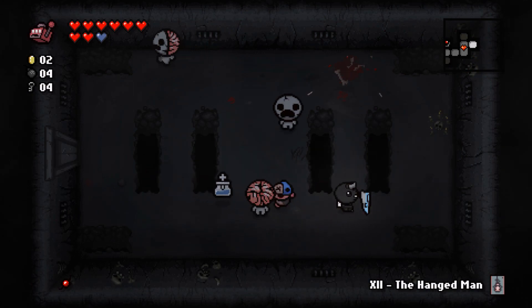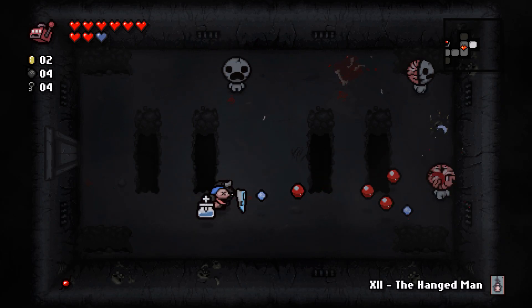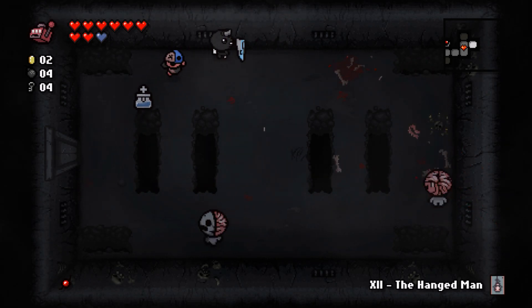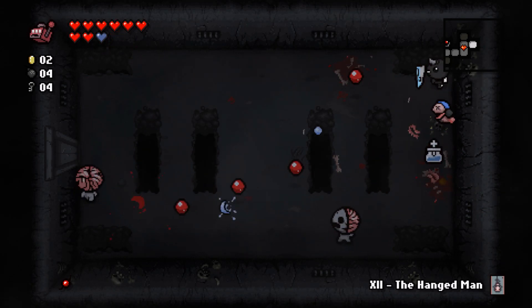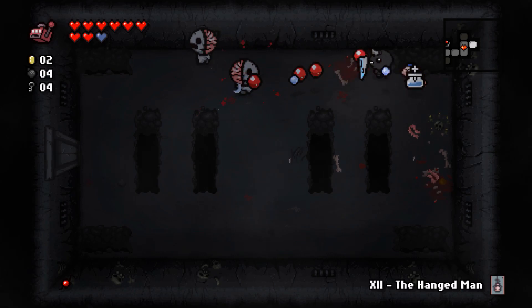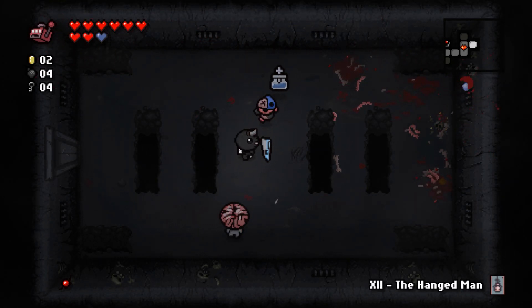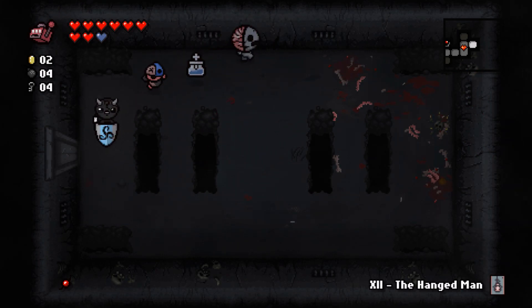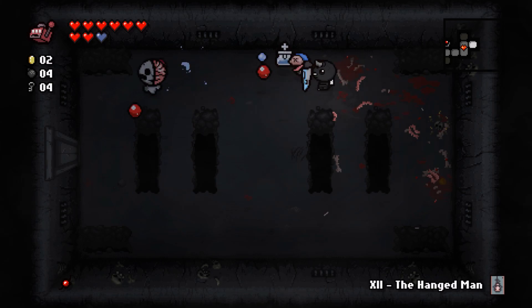The best way to deal with them is to be really far away and shoot them from behind — if you're far enough they don't turn around when you shoot them in the back. The problem is getting into that position can be tricky. Often I find it easier just to shoot from the side. More rooms to find — still need the treasure room and boss room.